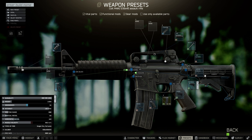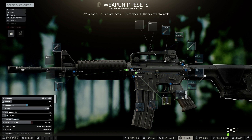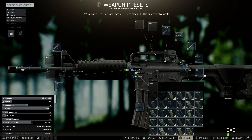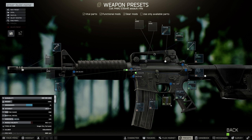The first thing you're going to want to do is go to the stock and change it from the default to the PRS Gen 3 stock. Then come over to the pistol grip and get the Grales pistol grip for that boost in ergonomics — as you can see, we get a plus 10 ergo boost with this grip.